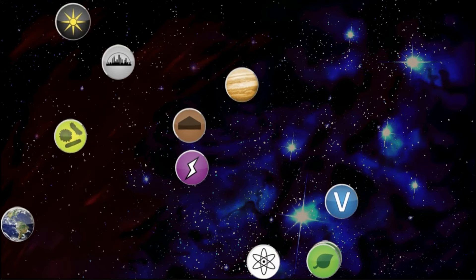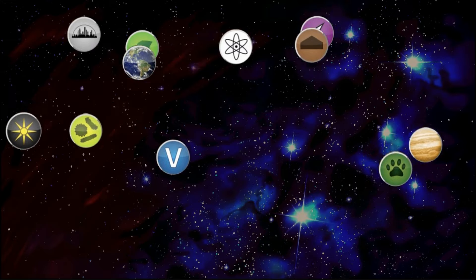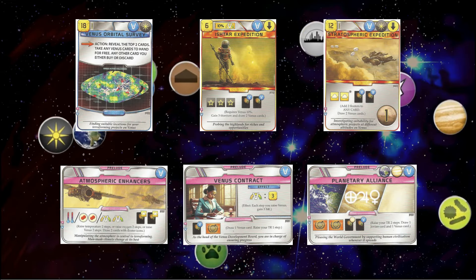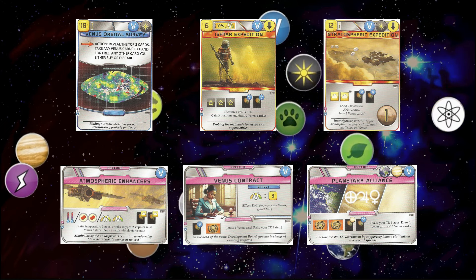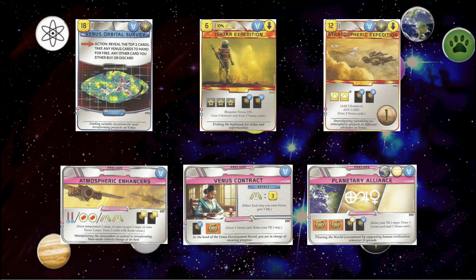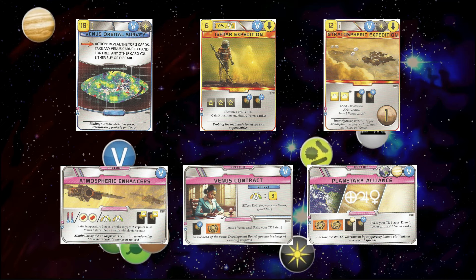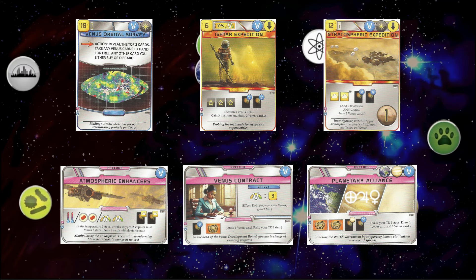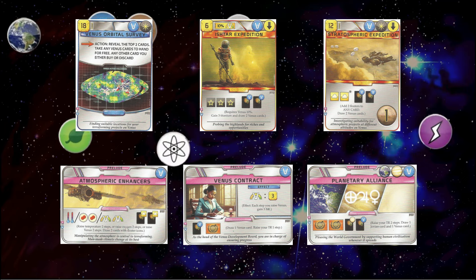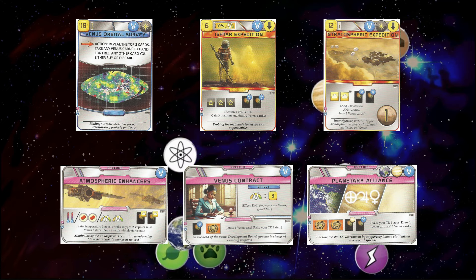One of the problems is that the deck is very diluted for the Venus player, and I have to say they addressed that well by adding cards that draw Venus cards. Atmospheric Enhancers (the prelude), Planetary Alliance, and Venus Contract are all preludes that draw cards that are either floaters or Venus. And then you have Ishtar Expedition and Stratophyte Expedition — both very strong, especially Ishtar, because it pays back — and they both add Venus tags. And then Venus Orbital Sword draws two cards, which is always good. So in terms of giving the Venus player ways to find their diluted cards, they did.